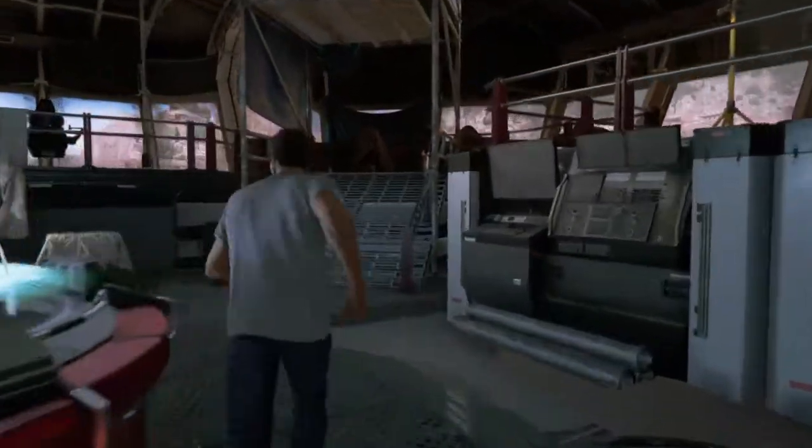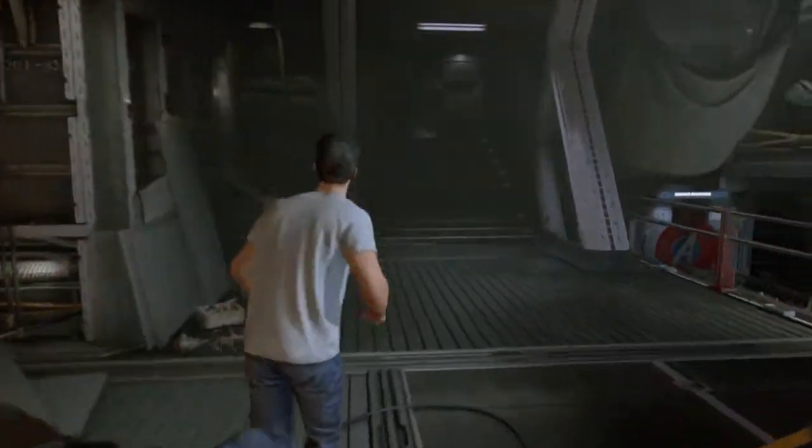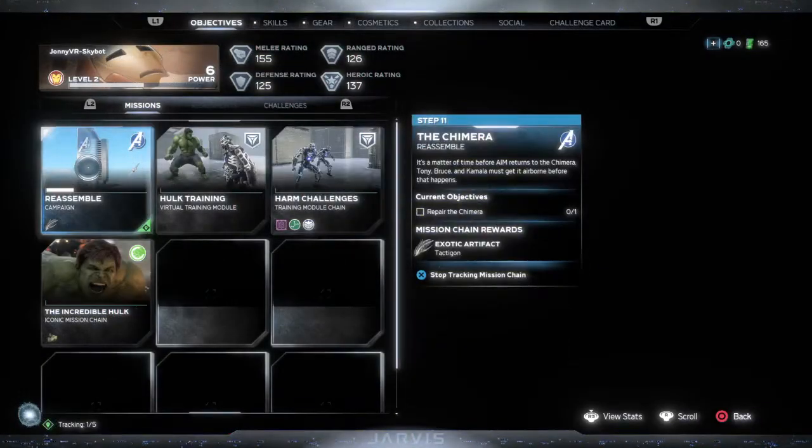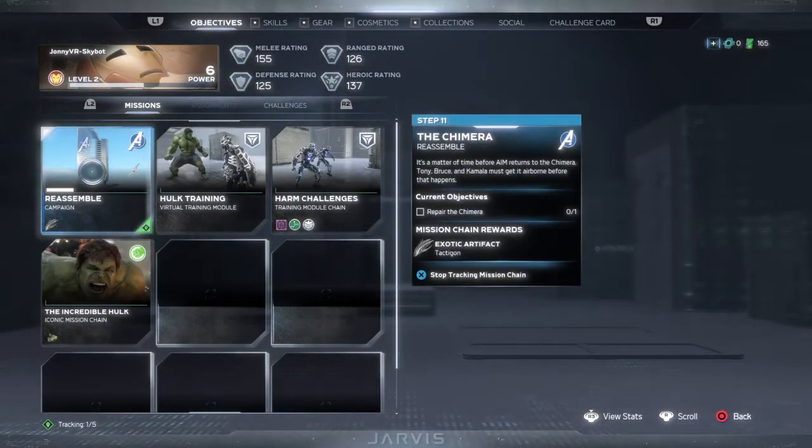Let's go up and around here. Still nothing. Let me go back to here. Objectives - repair the Chimera. Just almost get airborne. Let's go through the hangar and see if there's anything there. This is all people's rooms and stuff.